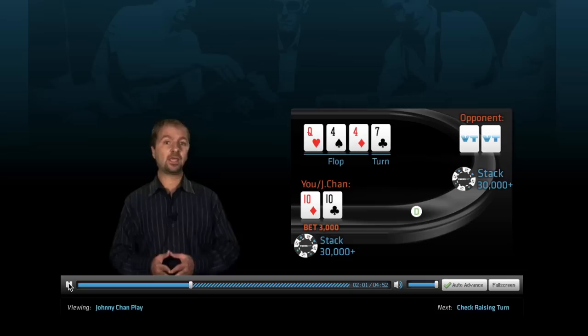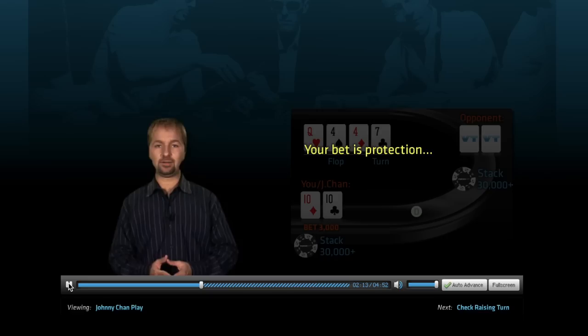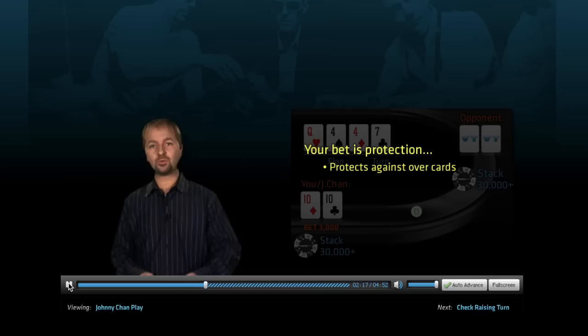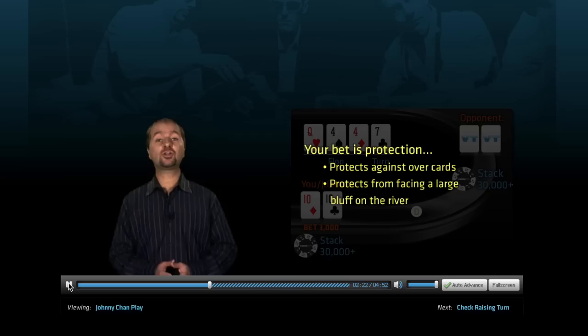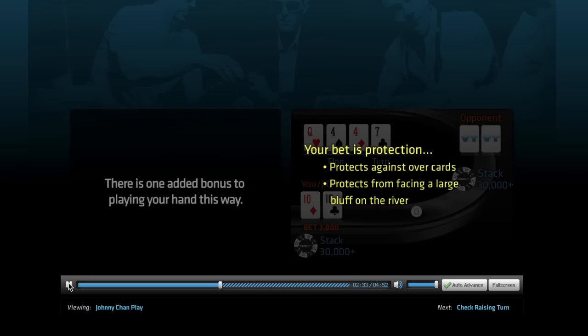If you do have the best hand, by betting the turn yourself you avoid having to face a larger bet on the turn and guessing whether your 10s are good and your opponent is bluffing. Your bet is a protection bet in many ways — it protects against overcards when you have the best hand, and it also protects yourself from facing a larger bluff on the river. Your opponent could raise you on the turn as a bluff, but it's highly unlikely and only a handful of players are capable of that play. To keep them off your back, you'll also need to play very strong hands this way from time to time. There is one added bonus: you could bluff out the best hand. If you had pocket 6s instead of 10s, you'd have a good chance to take the pot away from an opponent with pocket 7s through jacks.